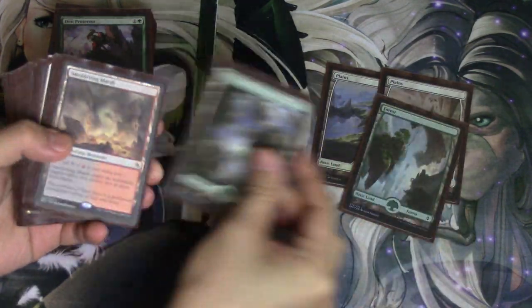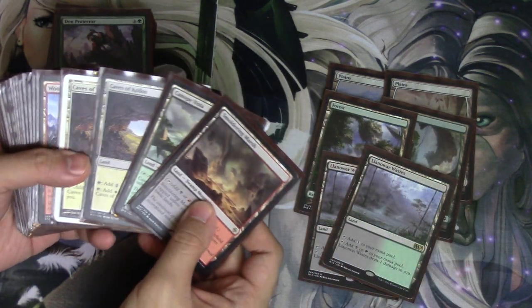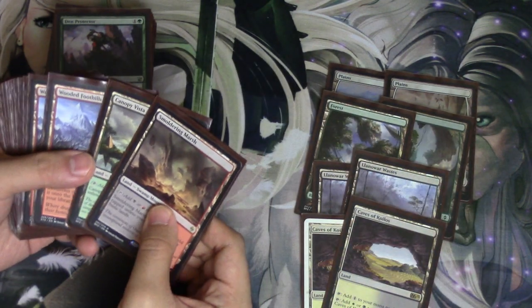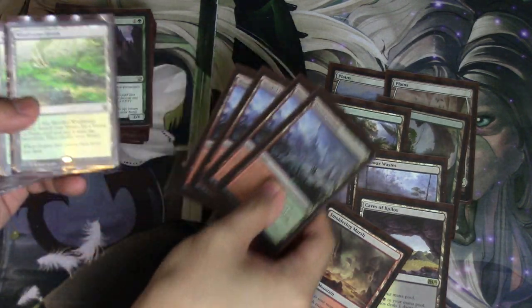2 Plains, 2 Forest, 2 Battlefield Forge, Waste, 2 Caves, a Canopy Vista, a Marsh, 4 Windswept Heaths.